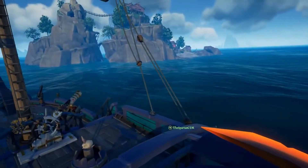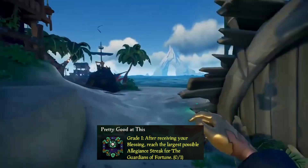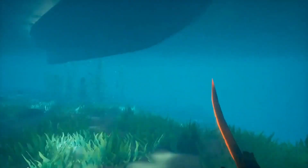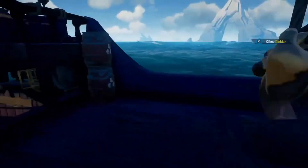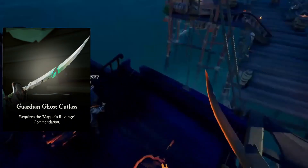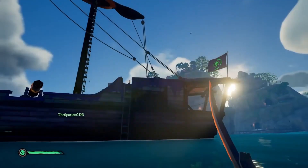Now we're moving into my favorite category — the Weapons. First we have the Guardian Ghost Blunderbuss, which requires the Pretty Good at This Commendation — having received the Blessing and reaching the largest possible Allegiance streak for the Guardians of Fortune, which I believe is four wins in a row. Next is the Guardian Ghost Eye of Reach, which requires the Magpie's Revenge Commendation. The Guardian Ghost Cutlass also requires the Magpie's Revenge Commendation, and the Guardian Ghost Pistol requires the Pretty Good at This Commendation. Get those two Commendations done and you've unlocked yourself a new set of weapons.